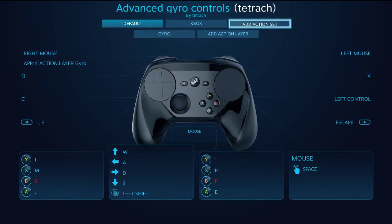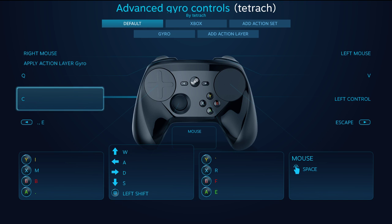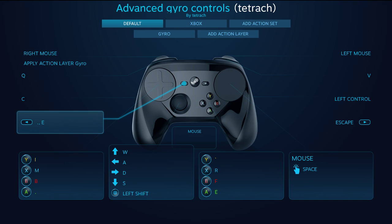I'll go over what I have here. Obviously, traditionally, you've got your left mouse and right mouse set up on the triggers. I'll get to the apply action layer — layers are amazing, you can do so much with them. Your abilities are on the bumpers. This is melee, crouch over here, escape. I have this set up so it opens up the menu and then calls the bike, all with one button press, so I don't have to hit two.